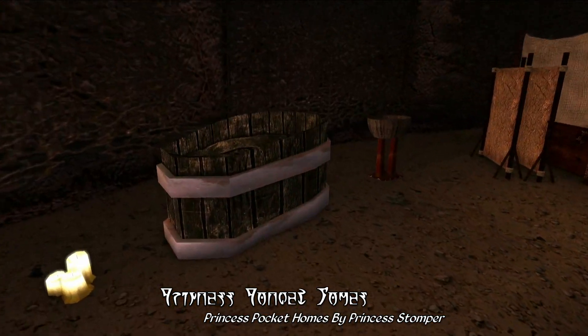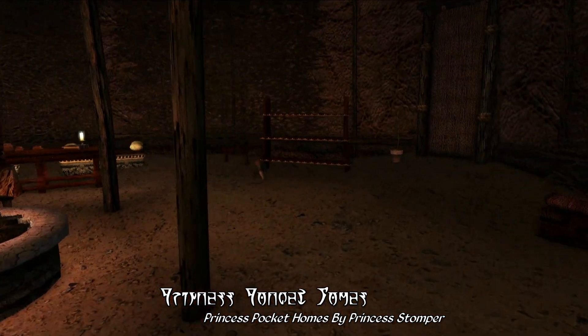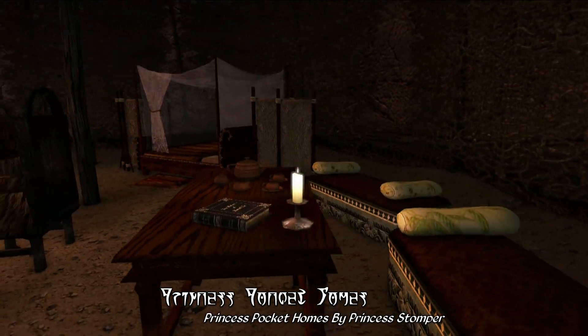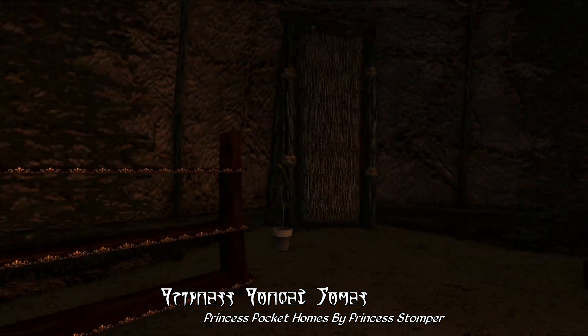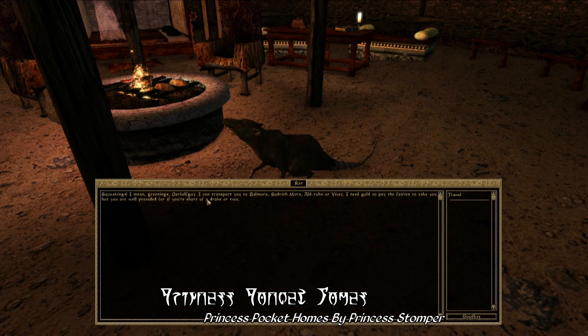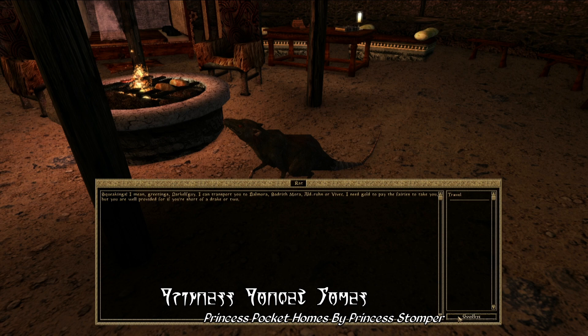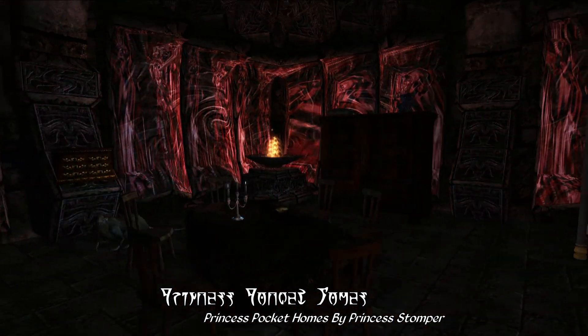As you can see here with the Ashlander Abode, which is basically a large Ashlander tent with some storage, a cooking fire in the middle, chairs to lounge in, a bathing area, a couple of tables and bookshelves for displaying items, and of course a master bed. Each abode also comes with a companion rat that can teleport you back to the world with transportation to a number of cities. It should be noted that these pocket homes are companion-friendly since they use these transportation services.